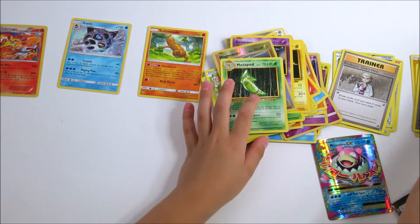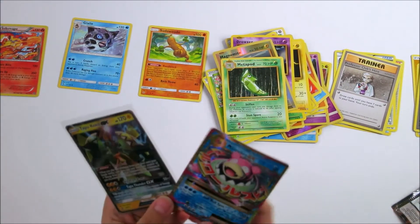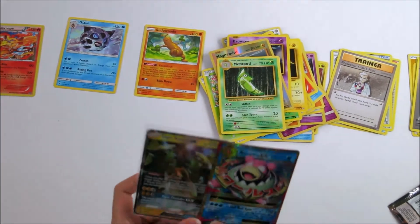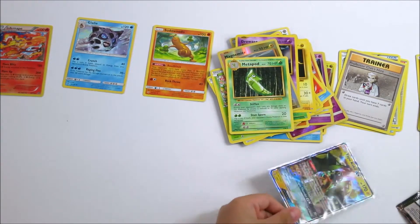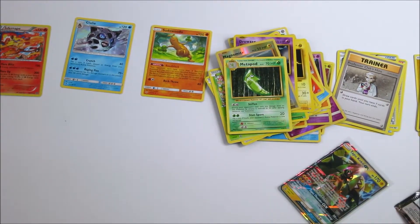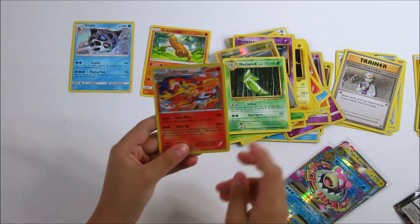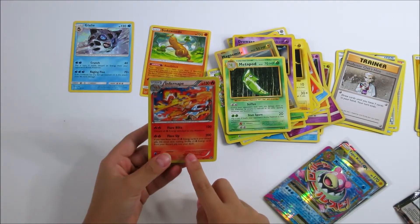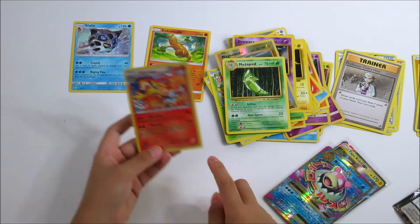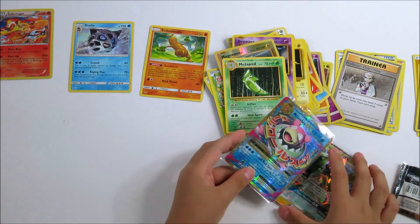We have one GX and one EX in this box. And we have one strong card that can do 200 damage. It's Inferno — that's Stage 2. If you like this video, then subscribe.